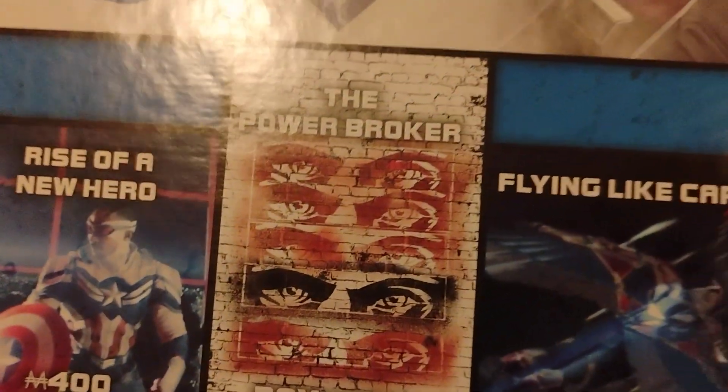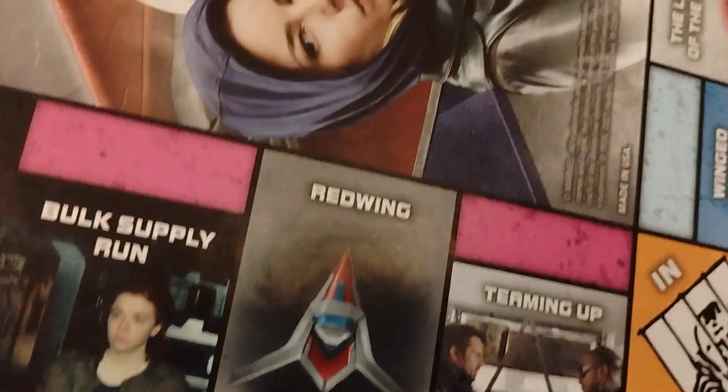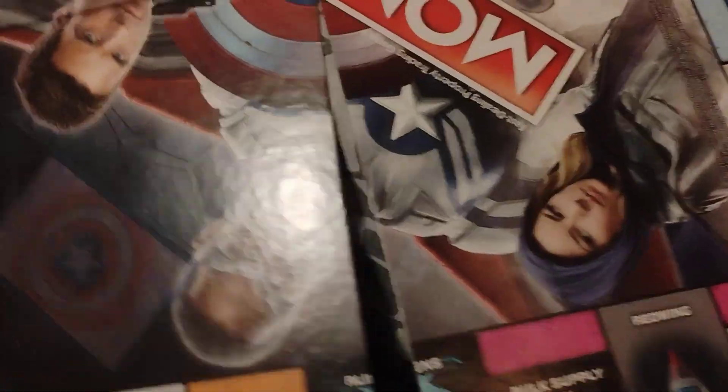Looks like we have Legacy of the Shield cards and Flag Smasher cards. There's a Power Broker you have to pay. Super Soldiers, Wizards, Aliens, and Androids are replacing our railroads — at least you get to buy them this time. Some games just let you move anywhere from one railroad to the next. The Red Wing and the Flight Suit are our utilities.